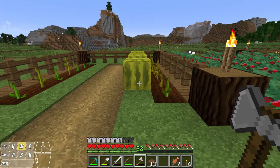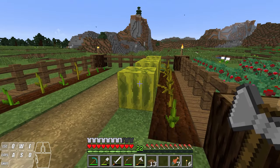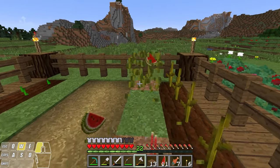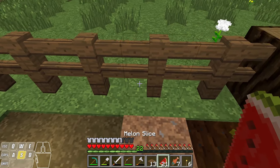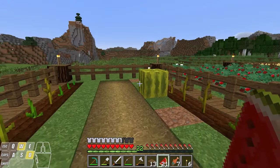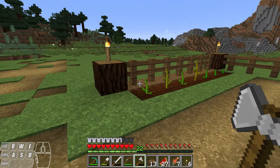Some of our melons are finally grown. We don't have any pumpkins yet but we do have some melons. In order to harvest these, all you do is chop down the watermelons — they turn into melon slices and the plant stays behind. Oh, there goes another one there — that's how they grow right there. And the pumpkins will do the same thing.